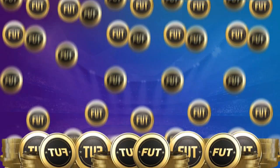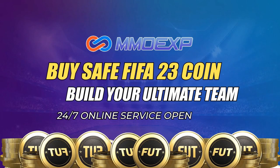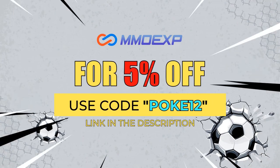Hey guys, it's your boy Pokey12 back with another YouTube video. In today's video we're gonna be checking out the Friday 18th of November 7pm content. If you guys want cheap and reliable fast Ultimate Team coins, make sure you check out MMO XP — their link will be in the description, make sure you use code Pokey12 for five percent off.